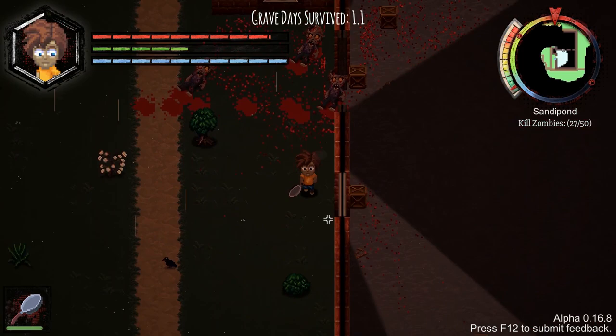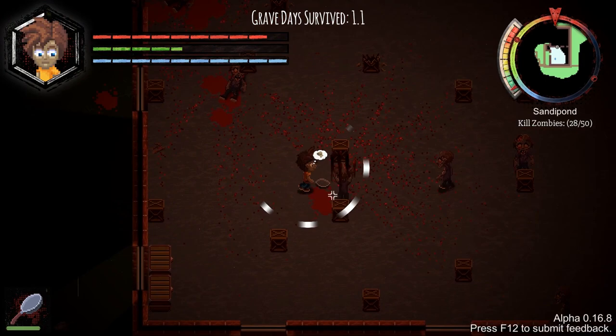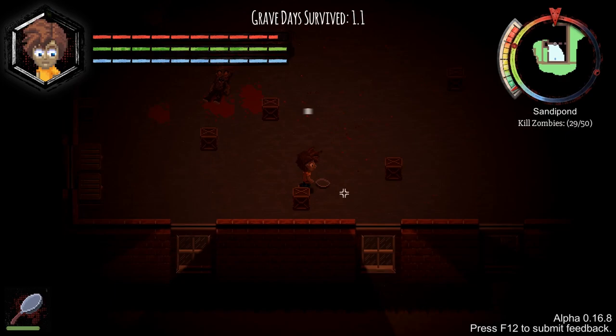A little more than halfway now - 27 out of 50. Some chests in the bottom left - that's what we need. Quickly grab this - there's loads of stuff including a burger. Let's eat that. Take all. We are up to full strength pretty much.